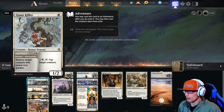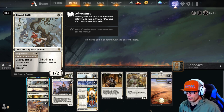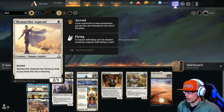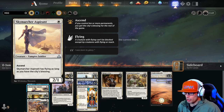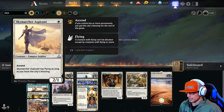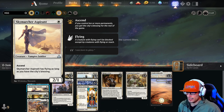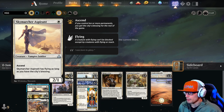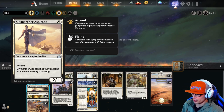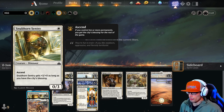Giant Killer as a creature lets you pay two and tap it to tap target creature. Sky Marcher Aspirant is a 2/1 with Ascend, meaning you need 10 or more permanents on the field. Once you have City's Blessing - which is what Ascend becomes after 10 permanents - it gains flying. So it starts as just a 2/1 but eventually becomes a 2/1 flyer. Snubhorn Sentry is a 0/3 and we have two copies.